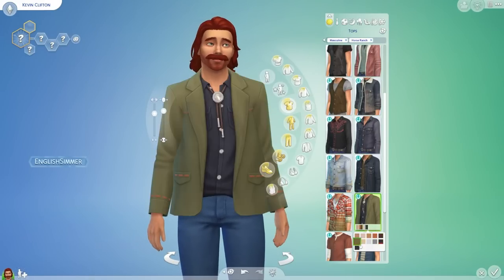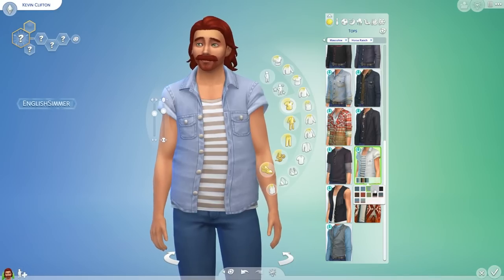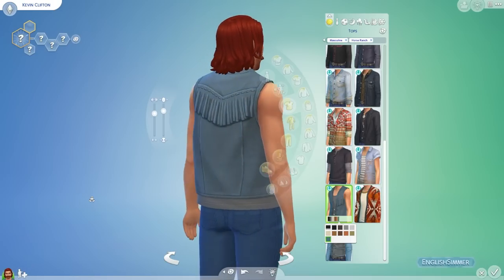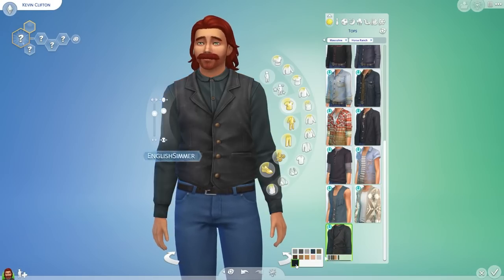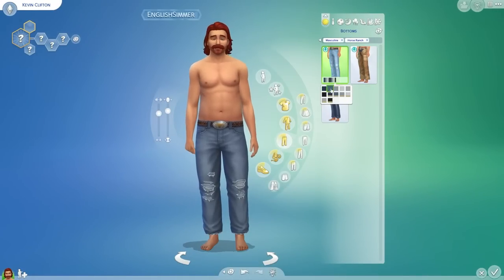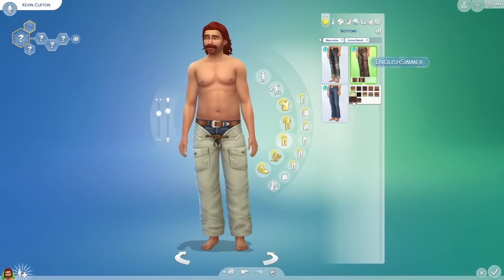I still stand by the fact — and I know this is a me thing because I'm in a very privileged position to own all the packs — it does feel similar to a lot of other assets we already have. We have a lot of outerwear like denim jackets. I like the corduroy jackets, but it feels similar to Strangerville, Seasons, and some pieces feel like Jungle Adventure because of the denim shirt. I was heavily disappointed with the bottoms — it's really weird that we didn't get a masculine boot cut or flared jeans. We basically just got base game jeans with big belt buckles.